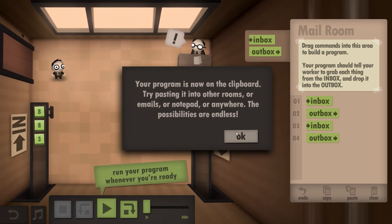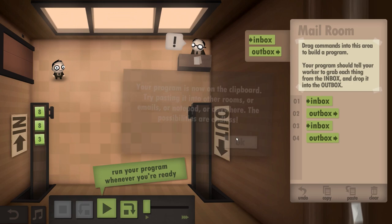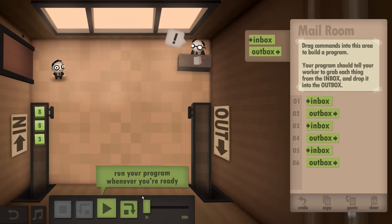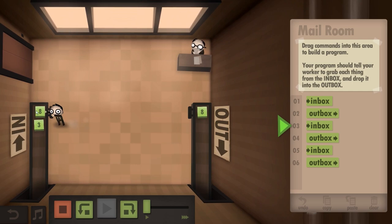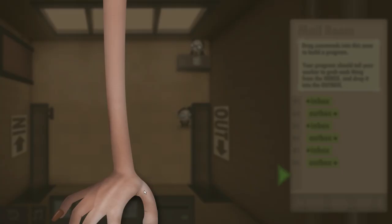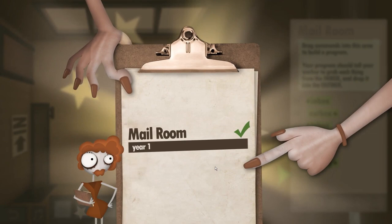The possibilities are endless. It clears everything and then pastes it for some reason. And then we just do this and our little dude goes inbox to outbox, inbox to outbox. We can speed him up a little bit. Pretty sweet. And then we go to the next floor — that's what a level looks like.